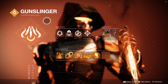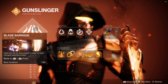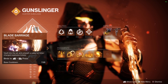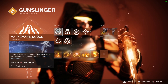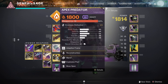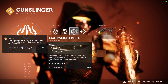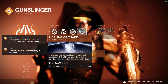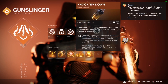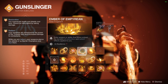Since we're using Sunshot, I decided to use Solar Blade Barrage, which deals a lot of damage. Don't be afraid to use it on champs if you want, because you'll get a rally banner and probably have your super before you even fight the final boss. Blade Barrage will take almost a third of the boss's health bar down, so you can do the rest with a rocket or two. For your dodge, you should have Marksman's Dodge to reload your weapon — pairing that with Radiant Dance Machines keeps your Sunshot fully loaded all the time. For aspects, we're using Knock 'Em Down and On Your Mark. For fragments: Ember of Tempering, Ember of Benevolence, Ember of Solace, Ember of Empyrean, and Ember of Mercy.